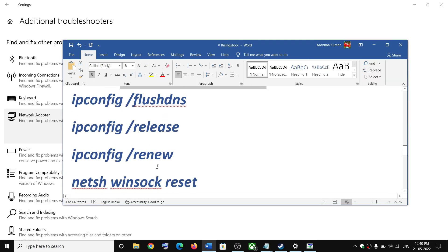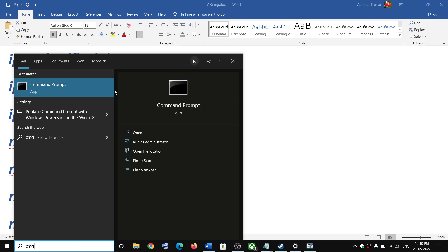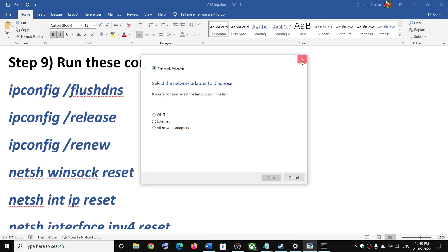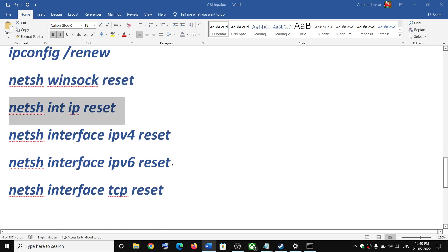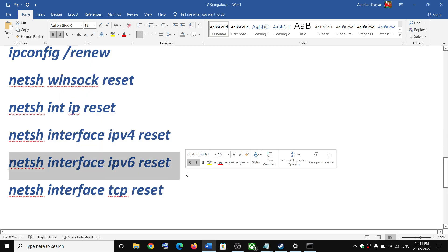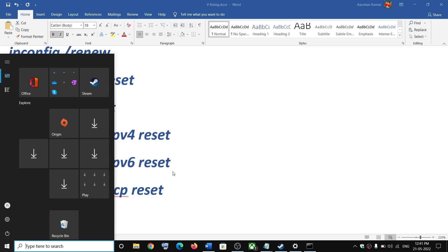The next step is to run network commands. These commands are provided in the video description. Type CMD in the Windows search box, right-click on Command Prompt, and click Run as Administrator. Click Yes to allow. Copy and paste all the commands one by one from the description and hit the Enter key after each one. After this, make sure to restart your computer, and after the system restart launch the game.